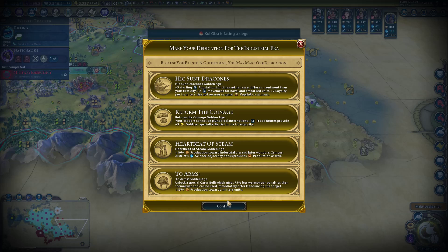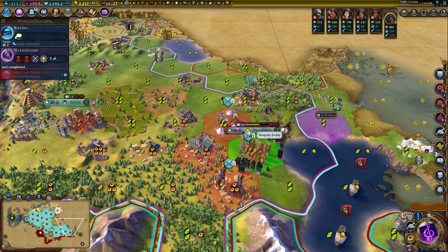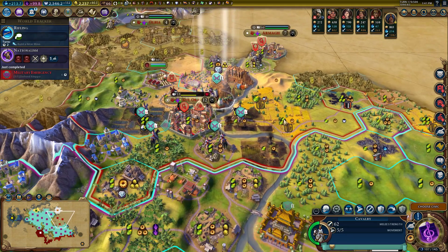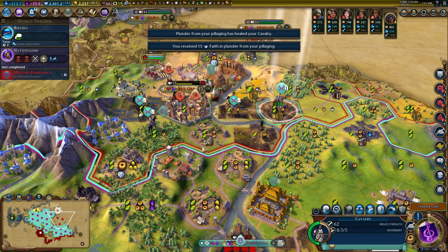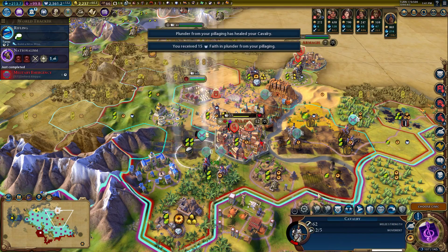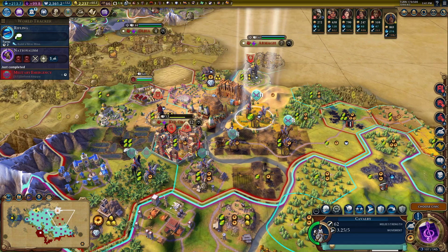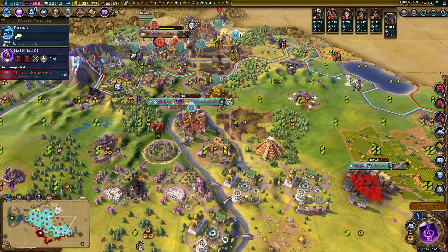Another golden age, of course. Very easy to chain golden ages together when you're doing warmonger stuff. This is a pretty easy coinage — just for money. Obviously running out of international cities because we're taking them. Even if we get a couple of them off, it's pretty darn good. And we have nationalism, so we can start merging these guys should we want to. I don't think we want to quite yet — I'd rather produce more that we can get free upgrades off of effectively.